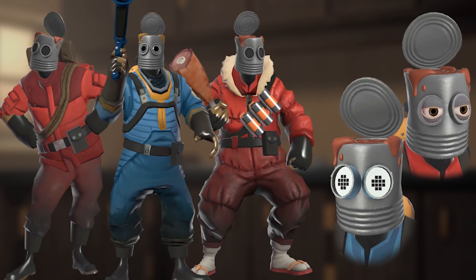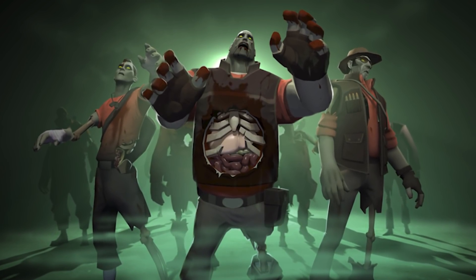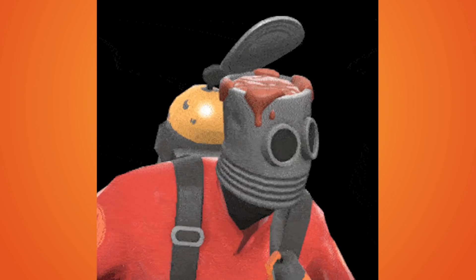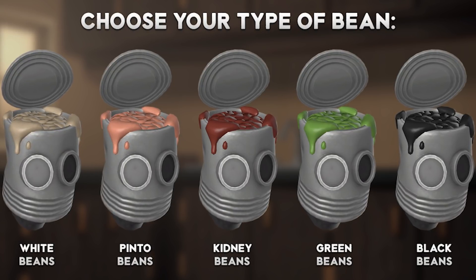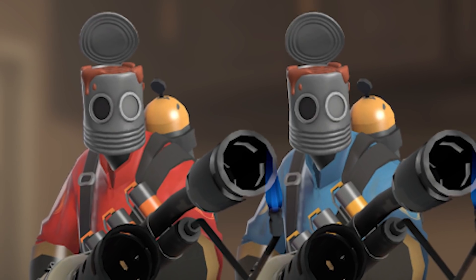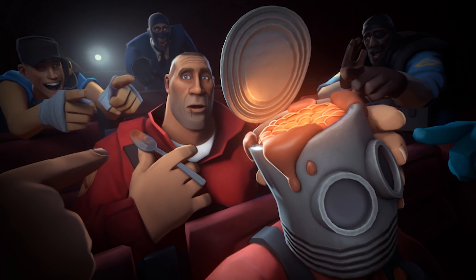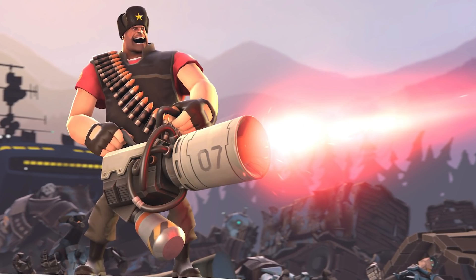Speaking of cool hats, we've got Beans for Brains — a very weird and cursed-looking cosmetic for Pyro. I believe it's going to be Halloween-restricted because it doesn't really fit into the normal cosmetic rotation. It's also paintable — you can have your very own brain in gooby green, orange, white, black, whatever you prefer. It looks very odd, strange, and honestly disgusting, which makes it pretty much perfect for Halloween. The SFM render with the Soldier is probably the weirdest thing you'll see all week.